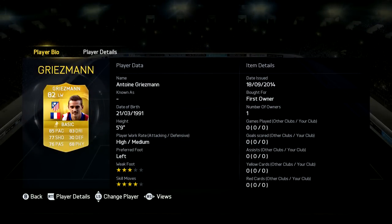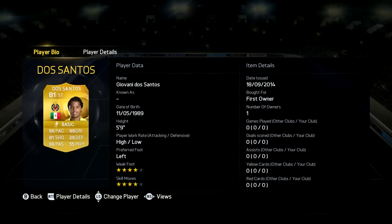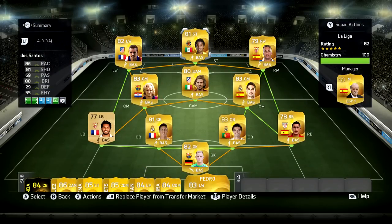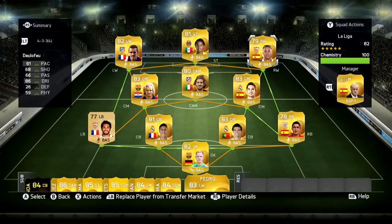We've got Griezmann in the left wing slot — 4 star skill moves, good pace and dribbling. We've got Dos Santos up front, who I absolutely love; I think he is the cheap Messi and every bit as good. We've got Delefaux on the right wing — 4 star skill moves, really good pace and dribbling but not the best for shooting and passing. A nice midfield of Rakitic, Cerci, and Isco, and then quite a strong defence with Tremoulinas, Varane, Pepe and DeMarcos, with Ter Stegen in goal.